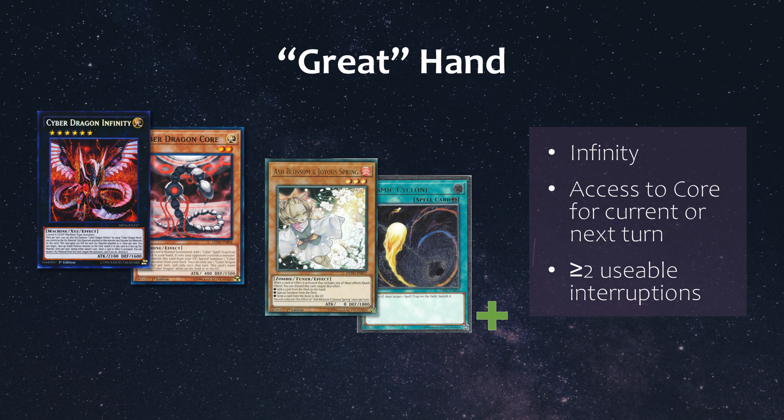Keep in mind, because I'm only considering going second cards as interruption cards, Cybernetic Overflow is not going to be considered as an interruption card and will be considered as a dead card for this analysis. It's also important to distinguish that I'm talking about usable interruptions, not total number. For example, if I have a hand with one Ash and two Ogres and I draw another Ash as my sixth draw, even though the total number is four cards, only two are actually usable, since Ash and Ogre are each once per turn and a hand trap drawn as the sixth card doesn't count as it wasn't in my opening hand of five.